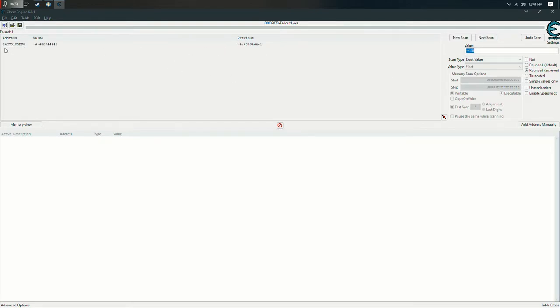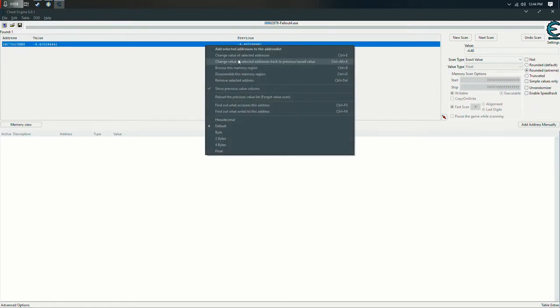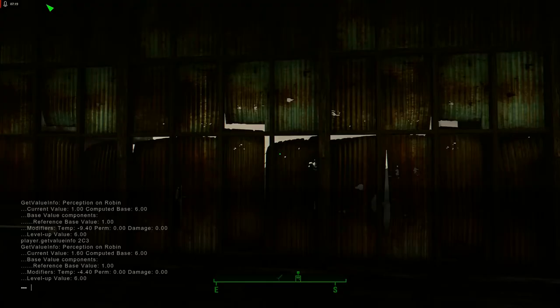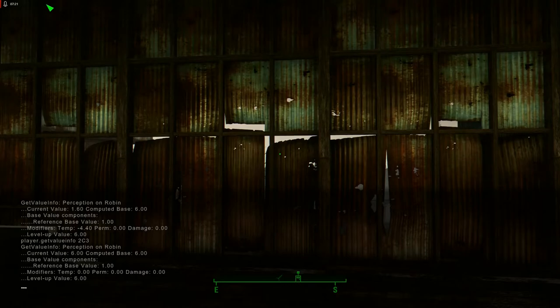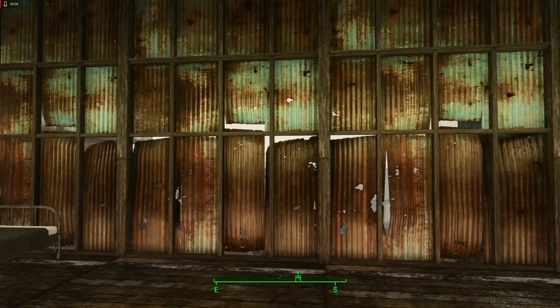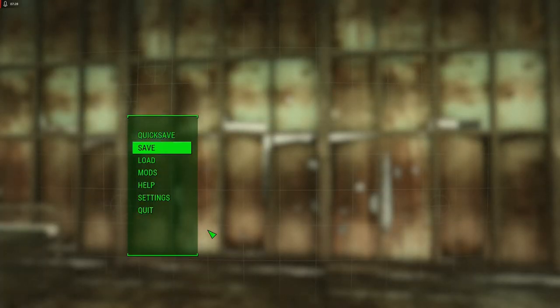And here we are — this is the memory address that has the perception bug in it. What we need to do is change the value of the selected address to 0.00. The value is now 0. If we go into Fallout 4 and check that value again, we notice our modifier is set to 0. As soon as you have that set, quickly go and save your game — make a hard save.